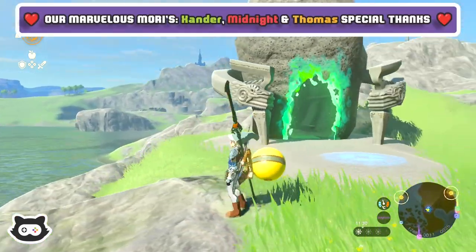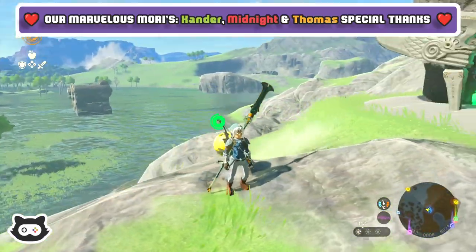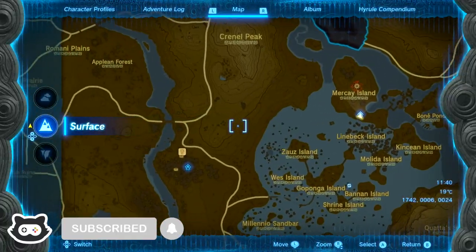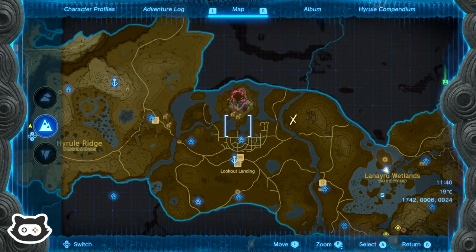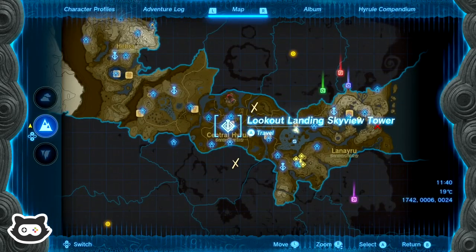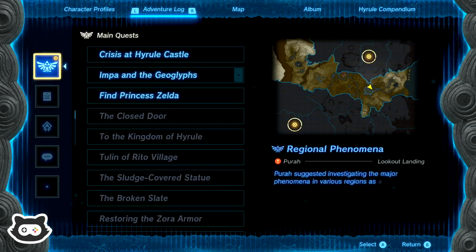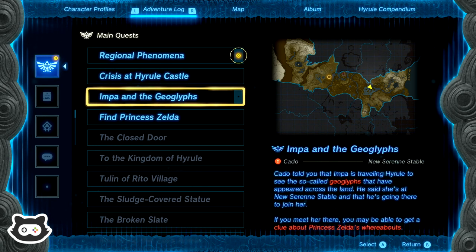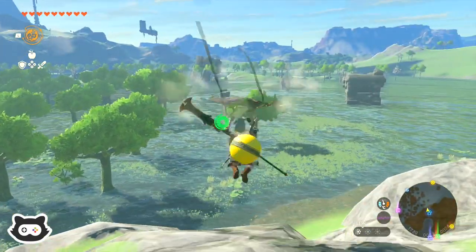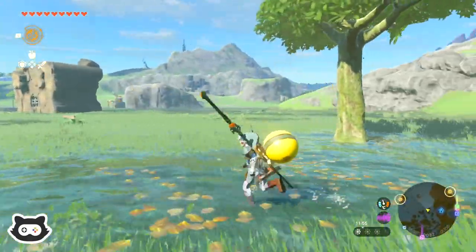Hey everyone, welcome back to another Maury's Plays Let's Play of The Legend of Zelda: Tears of the Kingdom on Nintendo Switch. We are continuing our Hyrule journey today — it's probably going to be a bit of a chilled one. We are slowly making our way back to Lookout Landing, right in front of Hyrule Castle, where everything started. We're on a bit of a side quest, trying to catch up with Impa at the Geoglyphs near Serene's Stables. On the way, we'll get back to Lookout Landing, see if there's anything we've missed, activate any more side quests, or update the Puripad.